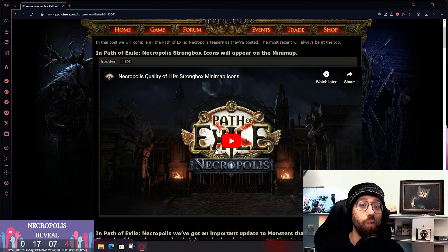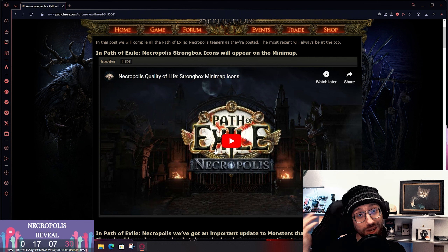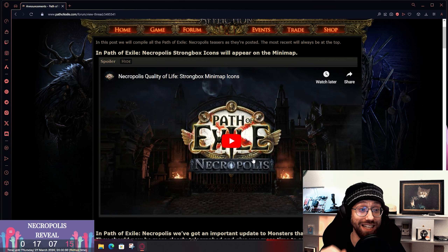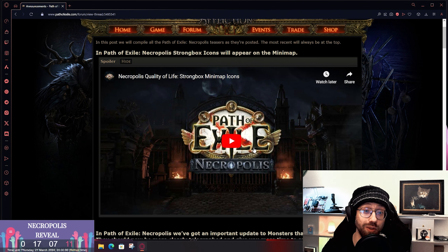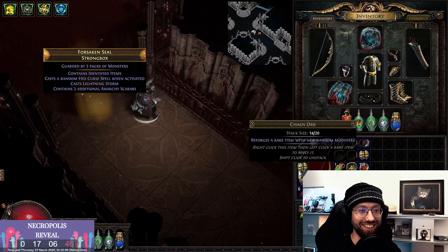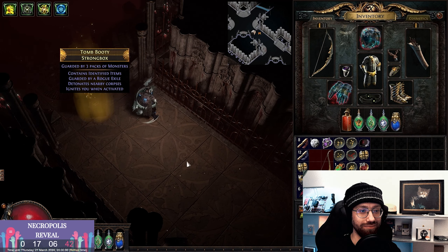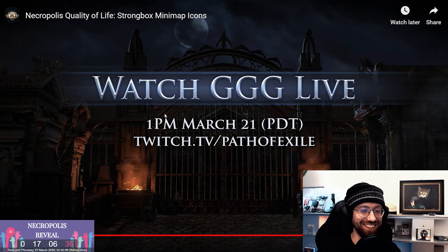What's up guys, Cat Master here with another teaser. I really didn't think I was gonna make another one before the reveal tomorrow, but with GGG you're always in for a surprise. In 3.24 Necropolis, strongbox icons will appear on the minimap — another short and sweet improvement. In Path of Exile Necropolis, strongboxes will now appear on the minimap. There they are, you can see them.